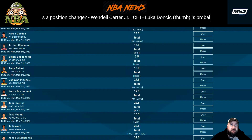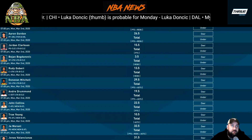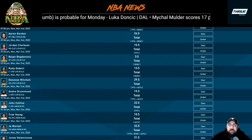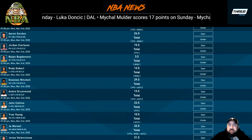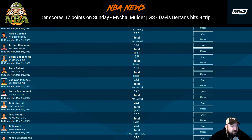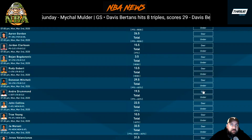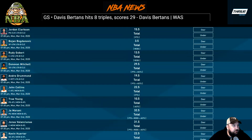Donovan Mitchell at 29.5 points and assists — great matchup against Cleveland. I wouldn't play both Clarkson and Mitchell; if one's struggling the other is likely going off. Looking at his last few games, he's put up 30, 37, 38, and 31 in points with 3, 5, 4, and 3 assists. Against Cleveland that's an easy over — they should be able to do whatever they want against them right now.